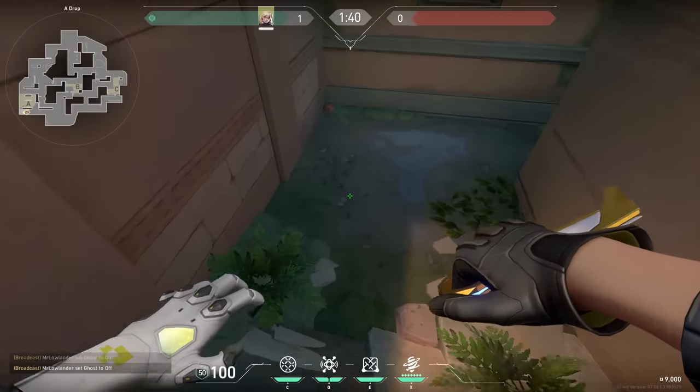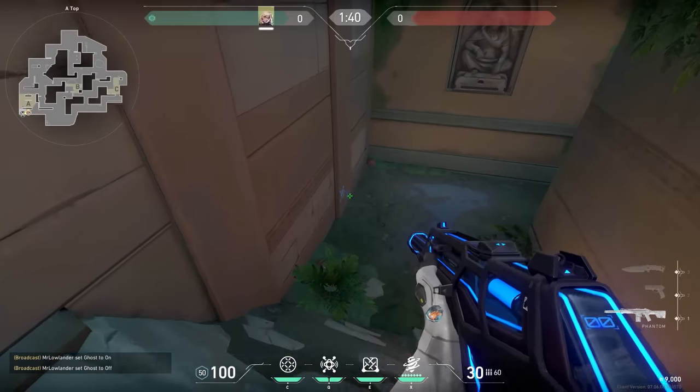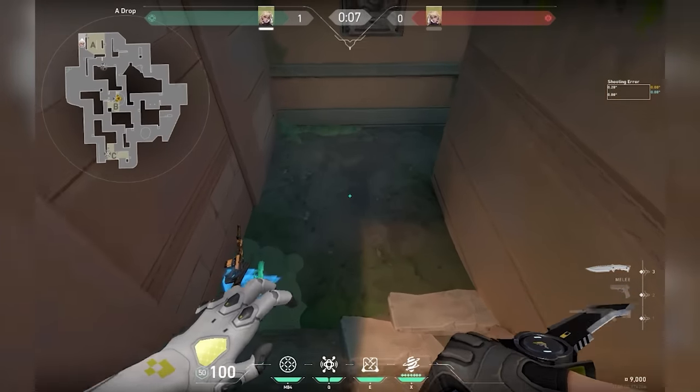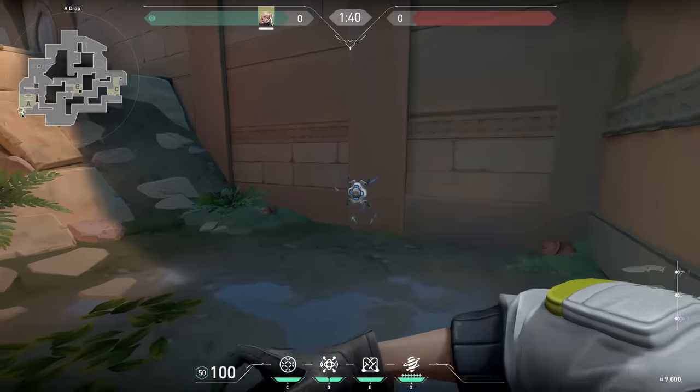As we probably all know, on Lotus if you shift walk off the ramp you won't make any sound. But even though you don't make any sound, the Q ability of Deadlock thinks otherwise. It doesn't matter that you don't make any sound - when you go off the ramp the ability will spot you. So make sure to use it over here; it's a good spot.